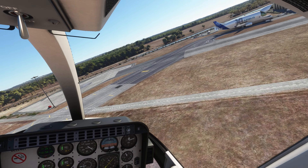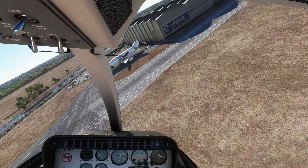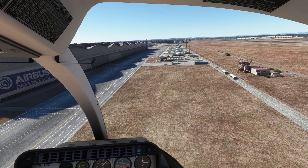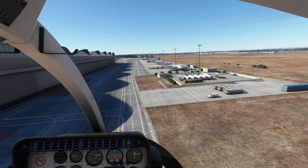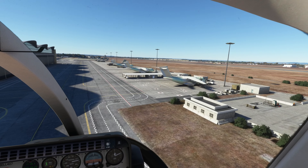Apparently this is where they also build some military aircraft, like the CASA — I don't know which model this one is. I think even the Portuguese Air Force has a couple of them. Even this side of the airport is pretty detailed and pretty cool, so if you want to do some military flights, you can always start on this side.